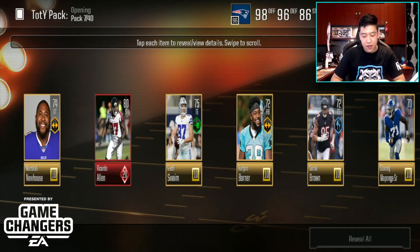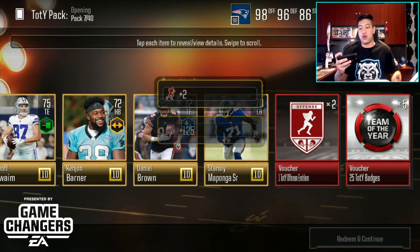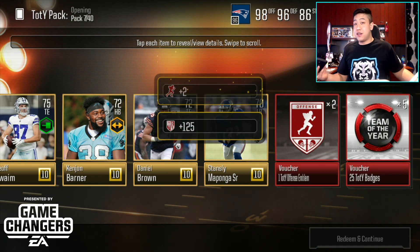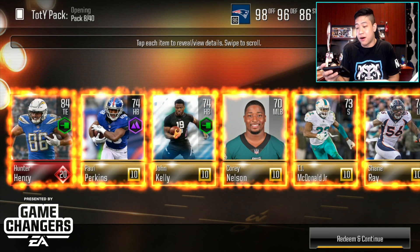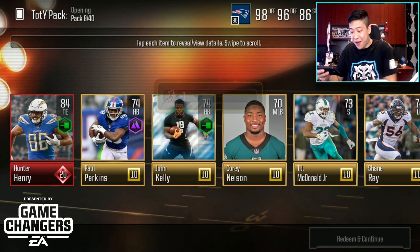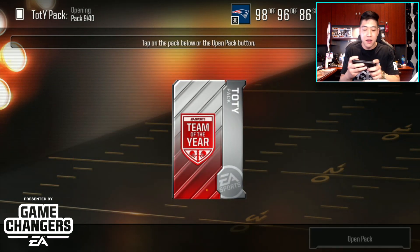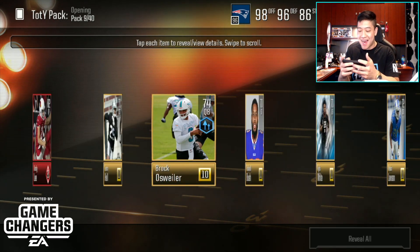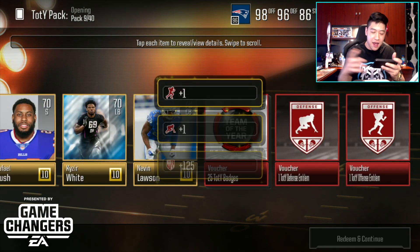I don't care about the Team of the Year right now — let's see if we can also get a regular Diamond card too. We're opening up 34 regular Team of the Year packs at 2,000 Madden Cash each pack. Can we pull a Team of the Year in the pack opening? How rare is it? We pull Hunter Henry in that pack opening. Moving on to pack number nine — we get a punter, Andy Lee, and our badges.